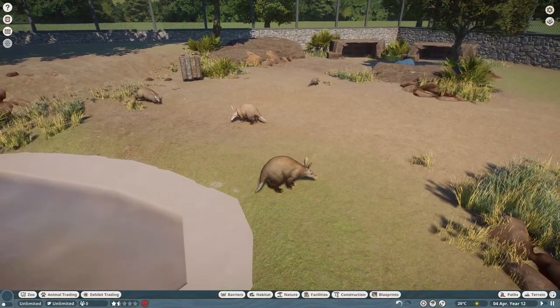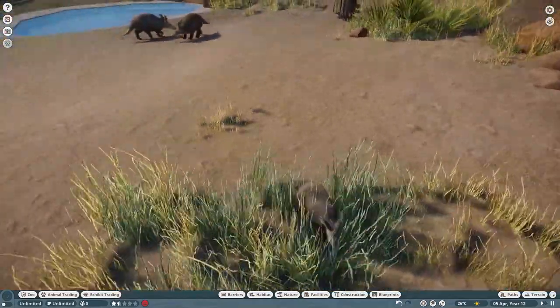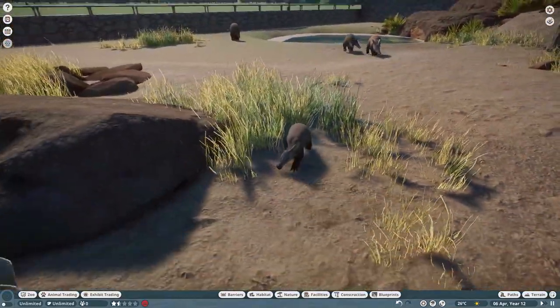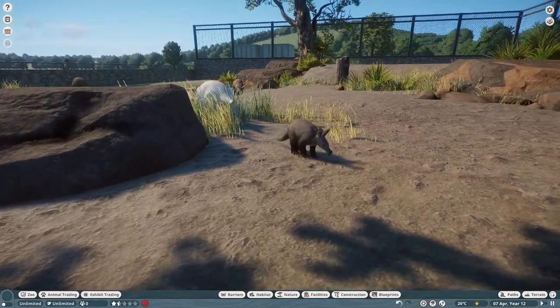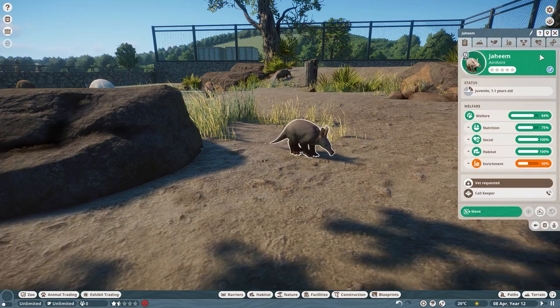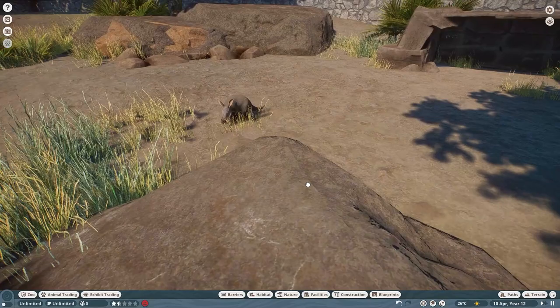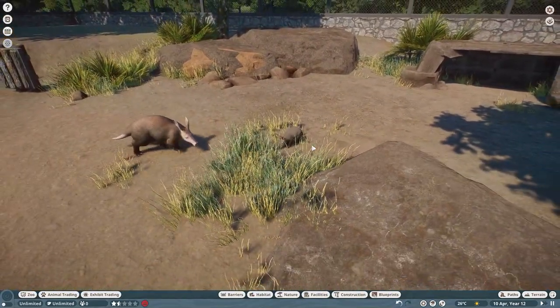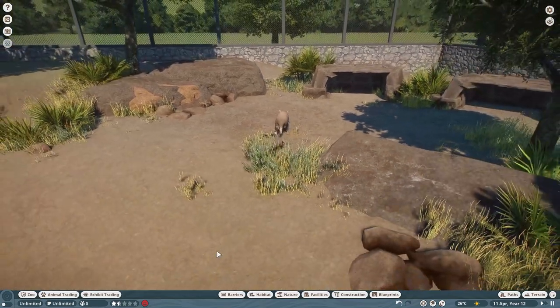You can see them all running around in here including our adorable little baby. We'll take a very close look at this little guy. Babies look just like the adults, just a much smaller version, so they have the color variants as well. This one being pink brown skin, so it's going to be the darker version. They look just like mom and dad, just a tiny version.